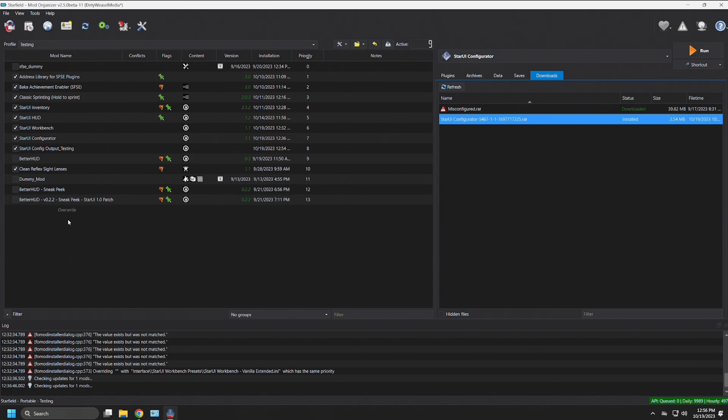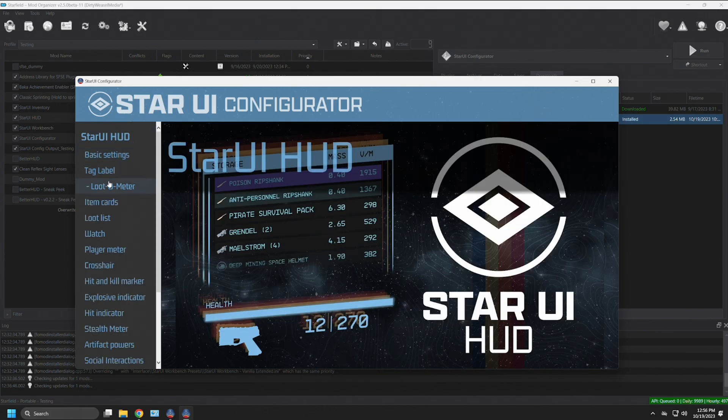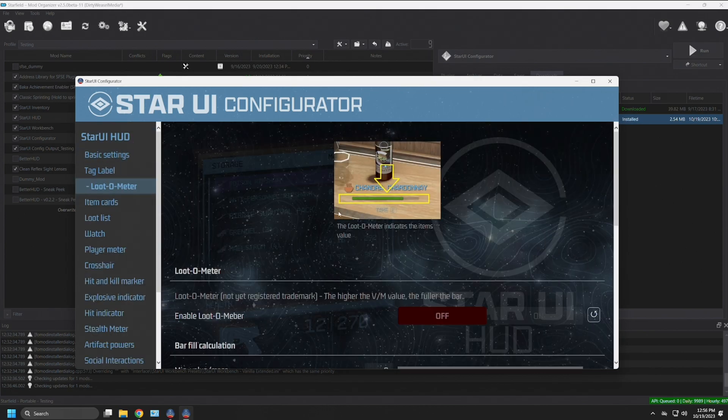Going back to testing, everything is lined up and I think this is the best way of doing it. There's more than one way to skin a cat in MO2, but this approach means you won't lose your settings accidentally. If we run the Star UI Configurator again and go back to the HUD settings, it now reads the .ini files and shows that 'Enable Lootometer' is off — exactly the change we made. It's reading the INI files and correctly reflecting your current settings in the configurator.